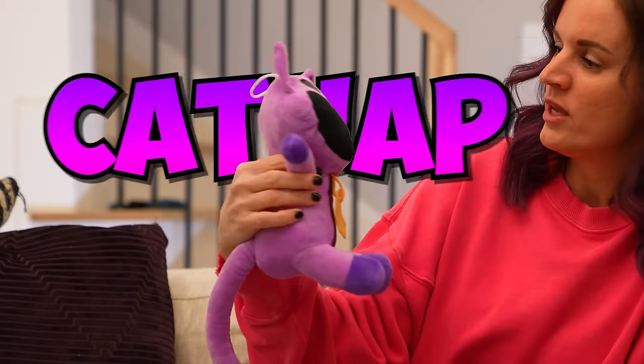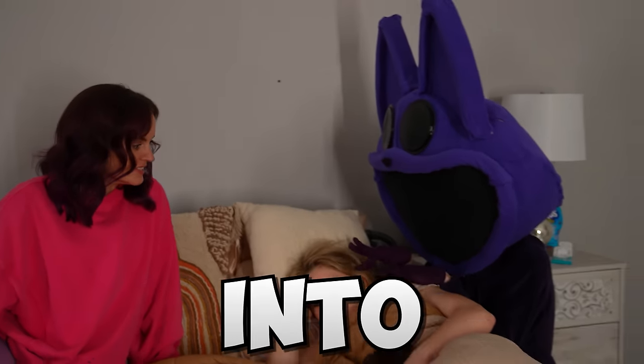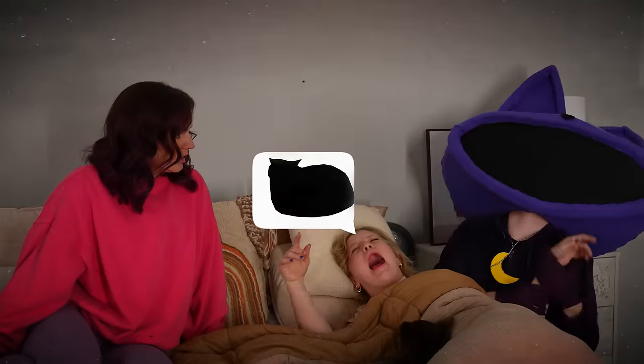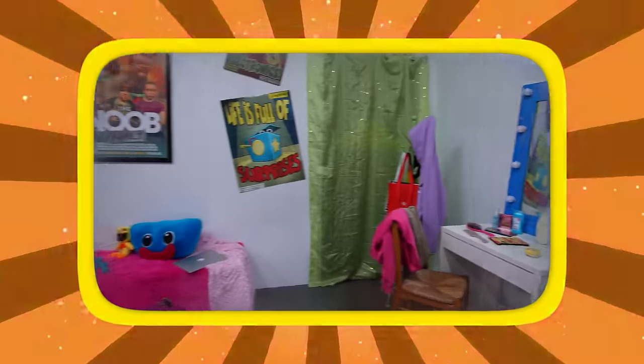This is Catnap. He is the latest villain from Poppy Playtime Chapter 3. It is rumored that he haunts children as they sleep, turning their dreams into nightmares. So today, we are building a secret room to spy on him.